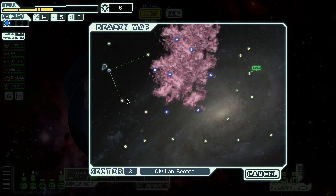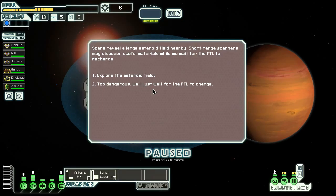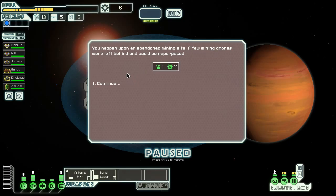Alright, so up through the nebula — I think I'm going to go down and around this way. We want to kind of expose ourselves. We'll see what happens. Scans reveal a large asteroid field nearby. Short-range scanners may discover useful materials while we wait for the FTL to recharge. Let's explore the asteroid field.